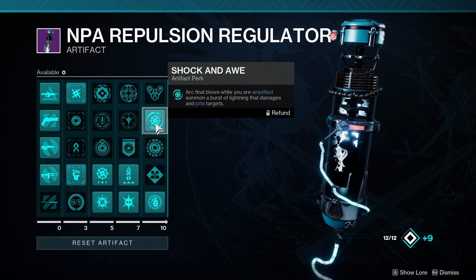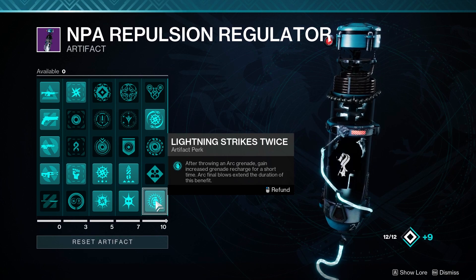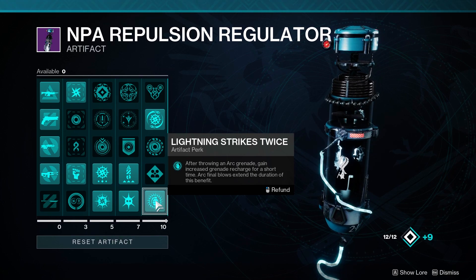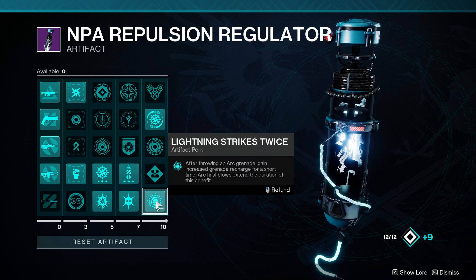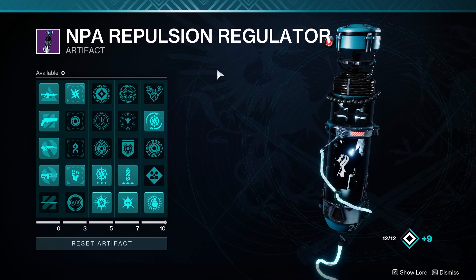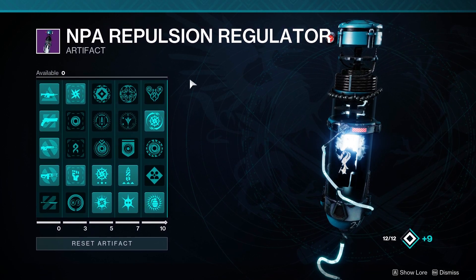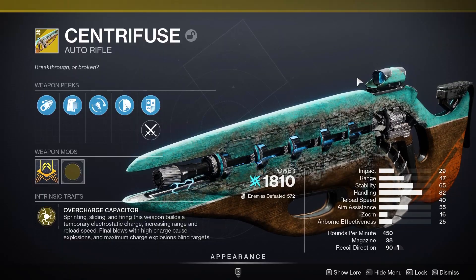Shock and Awe: arc final blows while amplified summon a burst of lightning that damages and jolts targets. Lightning Strikes Twice: after throwing an arc grenade, gain increased grenade recharge for a short time, and arc final blows extend the duration of this benefit. We just get a ton of buffs for being amplified and using arc — the season's arc mods are so much fun.